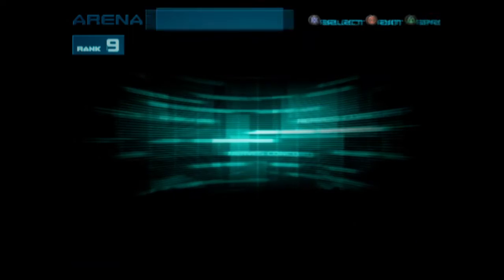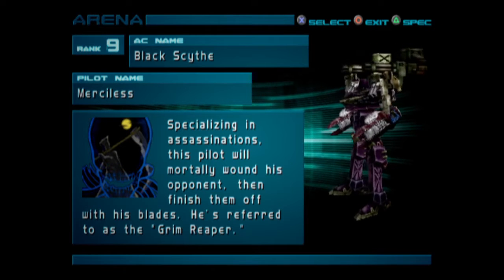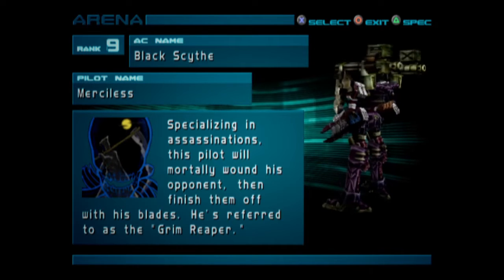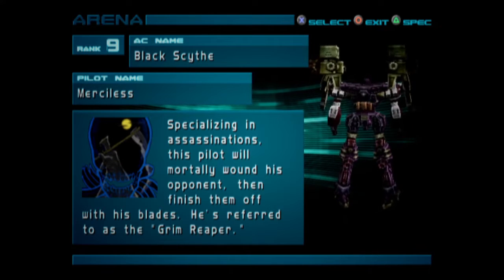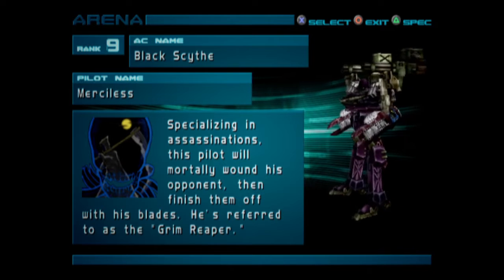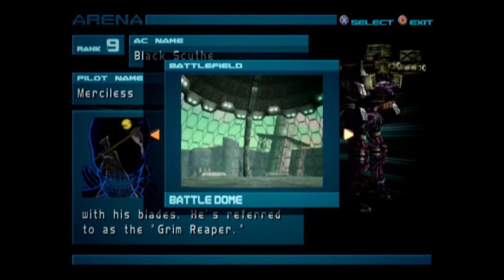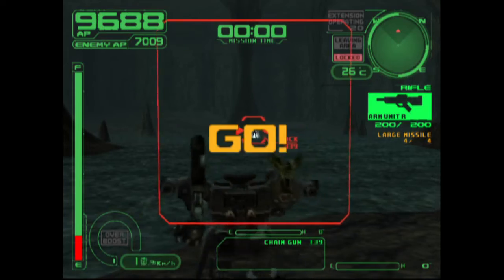Let's go head to the arena and take on rank 9 — Merciless, the Black Scythe. Specializing in assassinations, this pilot will mortally wound his opponents then finish them off with his blades. He's referred to as the Grim Reaper. He's using arms that we can get — dual laser blades, maybe we should try them out. He's got an anti-missile and then the giant chain guns. Let's go to the cave — look into the cave of doom. He's got Human Plus.